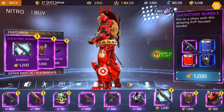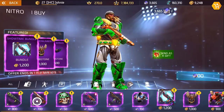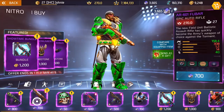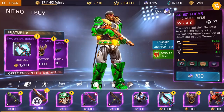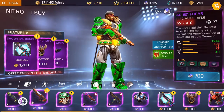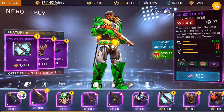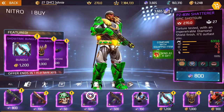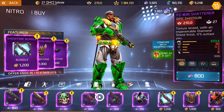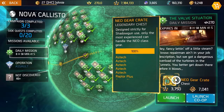Next I went straight to Nitro to see if they updated the Nitro shop, and they did. The AR601 Foobar was going to be there when 0.84 dropped and it is — it's the reward for the new PvP event, so you've got a couple days left to get it for 700. The shotgun is still there too, and from what I read on Discord it's decent, so if you get good perks you might want to grab one even though it's still an epic.